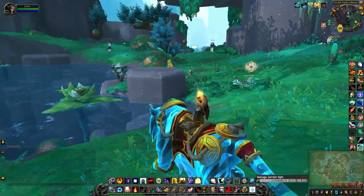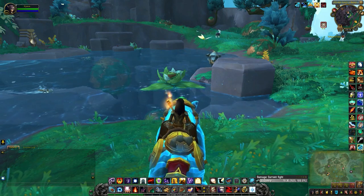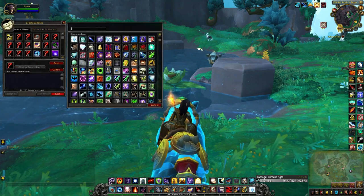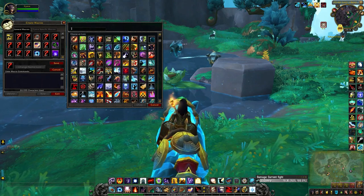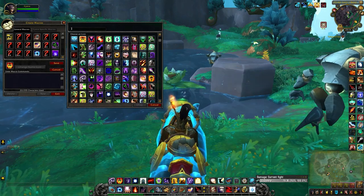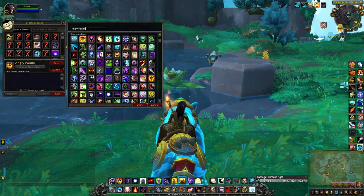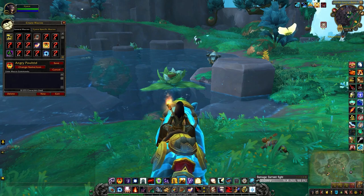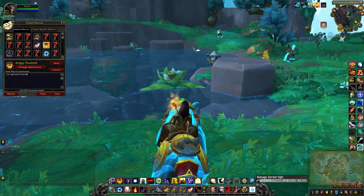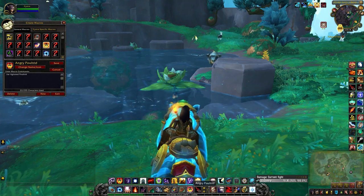What you need to do is create a macro. For those who are new to macros, hit the little chat icon where your chat window is, select macro and then create new, select whatever icon you want to use. Select OK and then forward slash TAR for target, and then the name of whatever you're trying to find — so agitated poultry. Hit save and then place it wherever you want to target it.